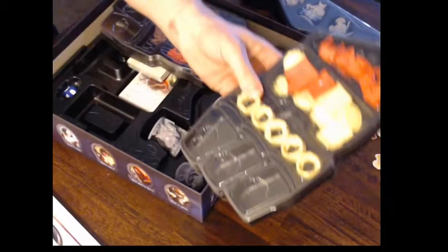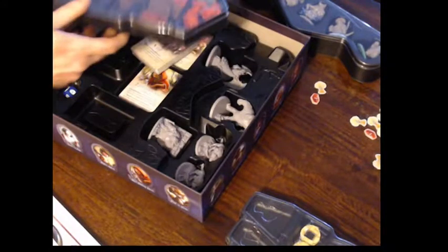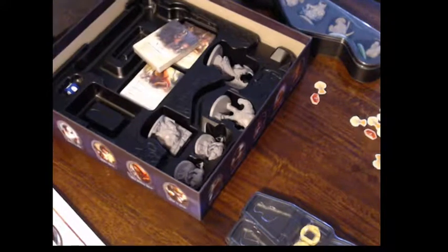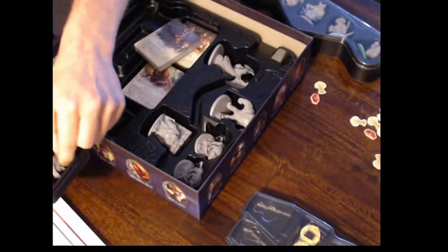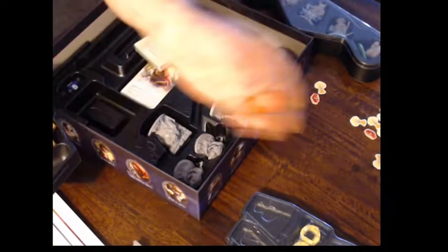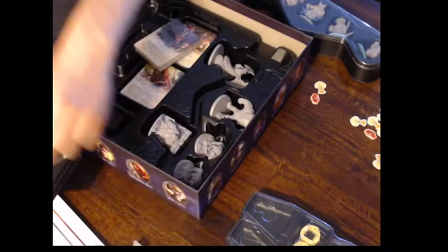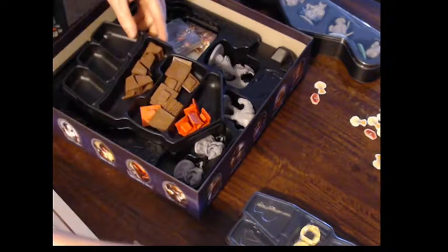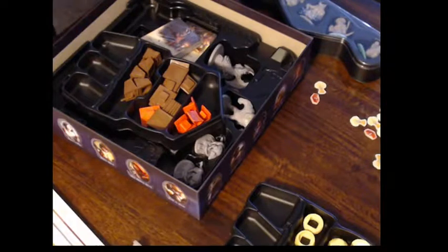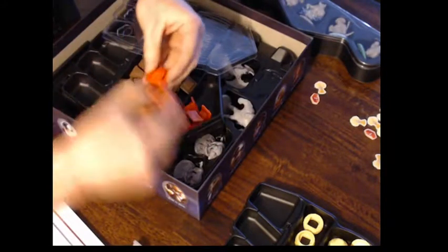Then we have the trays — that's where you put your resources in. Everything gets sorted out. We have the book here which is the first player marker. And then you got the roof for the brick houses and the foundation for the brick houses. And there's a completed house — each spot's got parts for everything.